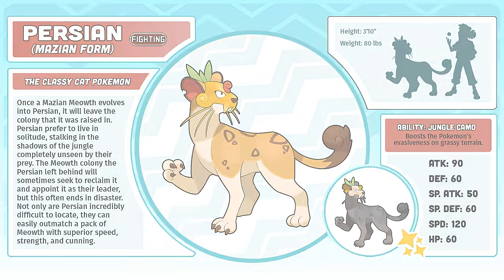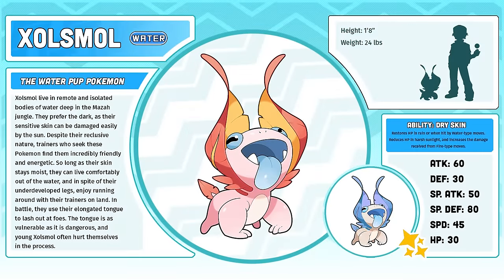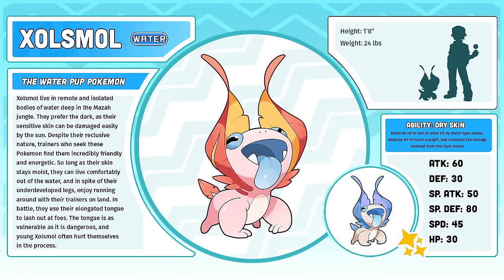Zolsmol, the Water Pup Pokémon — another iconic Mazamon and a big fan favorite. I know that it was a bit divisive at first, and to be honest, I still think the whole line is a little bit at least. But I like it, and I like its evolution even more.